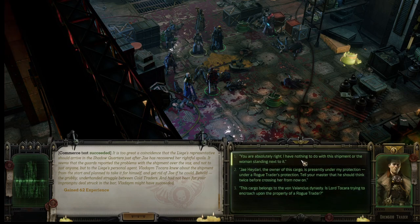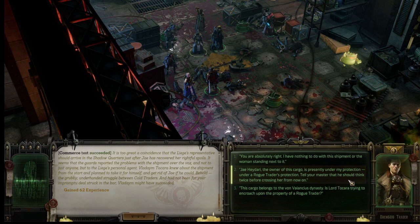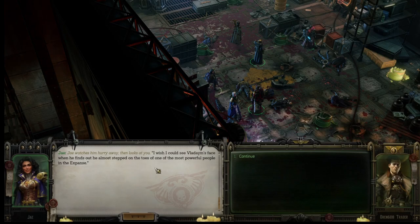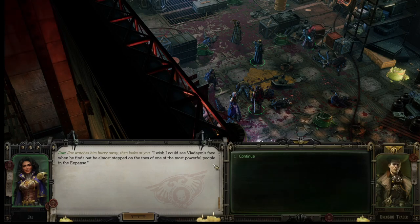'You are absolutely right. I have nothing to do with this shipment or the woman standing next to it. Jay Hedari, the owner of this cargo, is presently under my protection — under a rogue trader's protection. Tell your master that he should think twice before crossing her from now on.' The harbor belongs to Ivan Valencia's domain, and his lord is trying to encroach upon the property of a rogue trader.